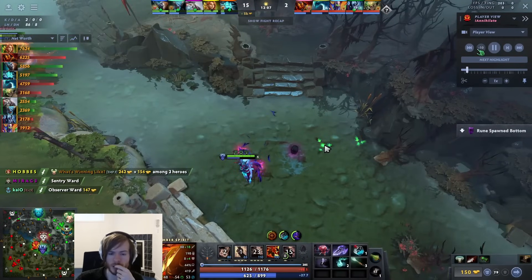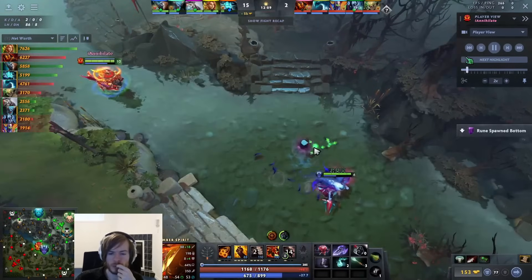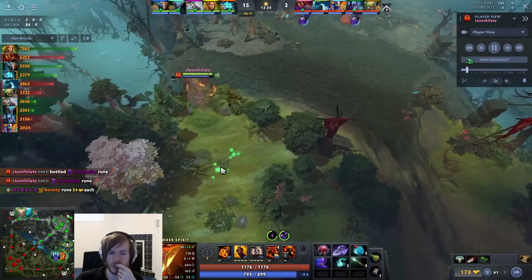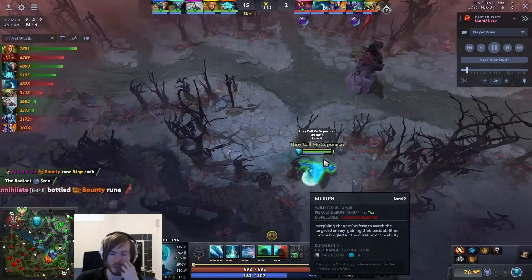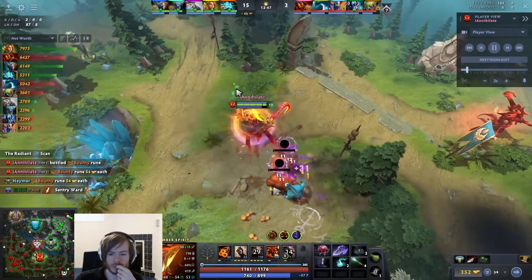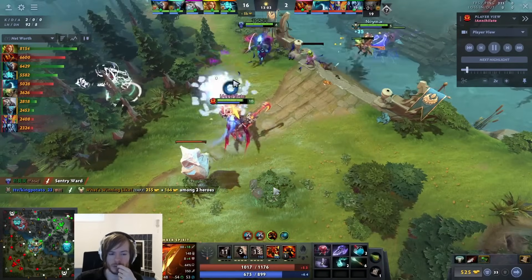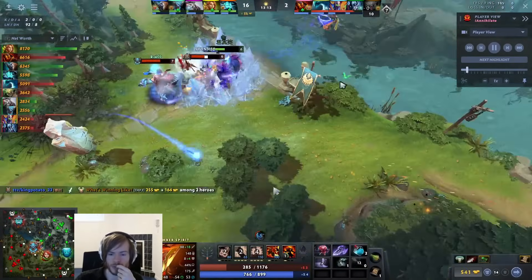There's other cool stuff with Sleight - I can Sleight of Fist into a Spiritbreaker charge to dodge it. Most of the time when you want to dodge a spell like Queen of Pain blink or Vengeful Spirit stun, you need to be Sleighting into the projectile because Sleight of Fist doesn't last very long. You can't Remnant backwards to dodge something like an Alchemist stun - it'll just chase you.